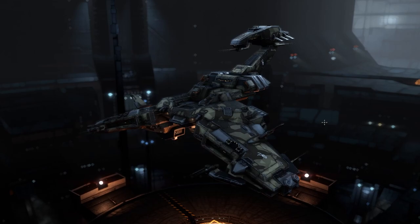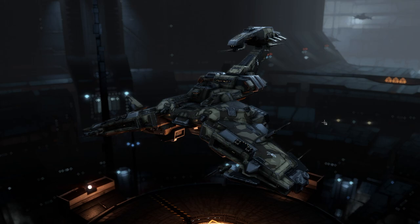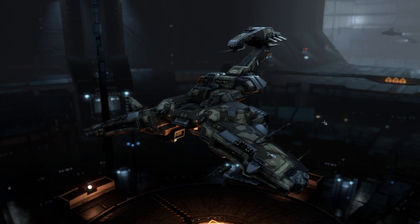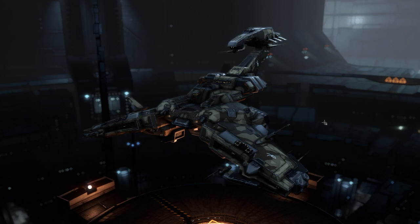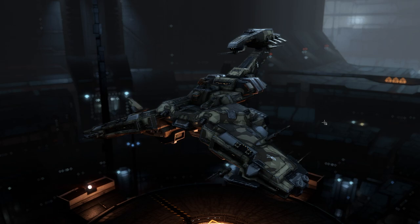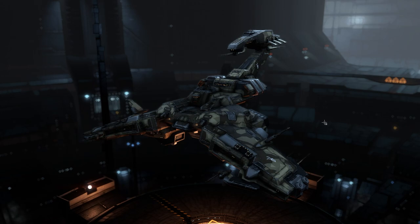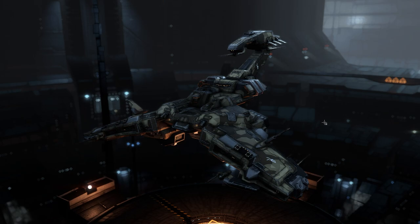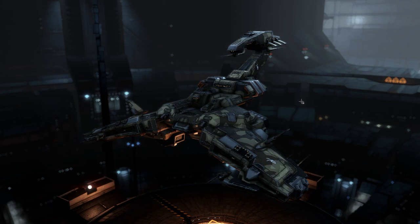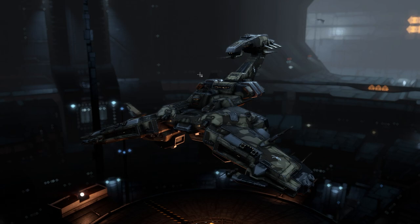When we warp out I'll go over priority targets. The most important thing about the Guristas FOB is the target jamming — the forward operation base will be target jamming us and neuting us out the entire time. The complicated part is Blackbirds; I've seen three or four Blackbirds in the response fleet. Those are long range cruisers that will also target jam you. Between them and the FOB itself, it's going to be very difficult to keep a targeting lock on the structure. I try to prioritize taking Blackbirds down, but they usually come with Ospreys — logistics ships.